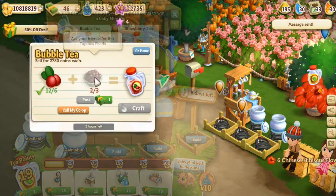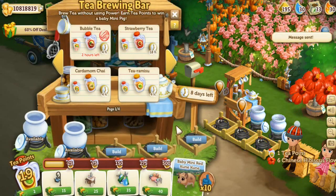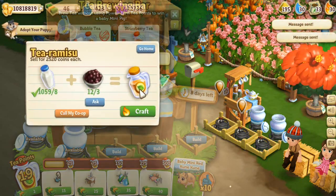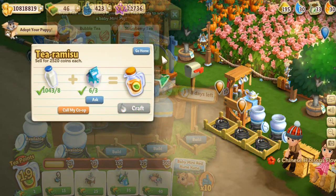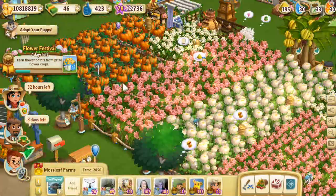Alright, can we make any bubble tea? Oh, we're so close. I love tapioca tea. So let's go ahead and let that work. Tiramisu - we can make tons of tiramisu! So let's get a couple of those going. Thank you so much, everybody.